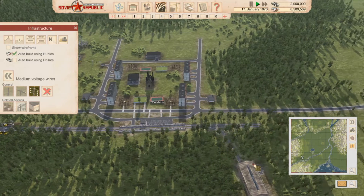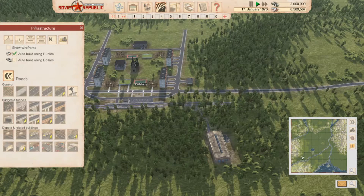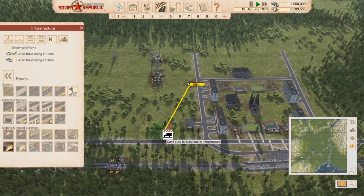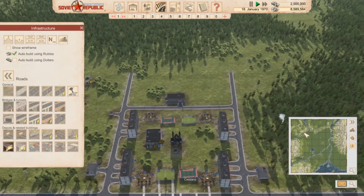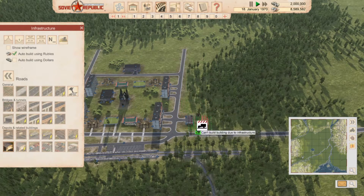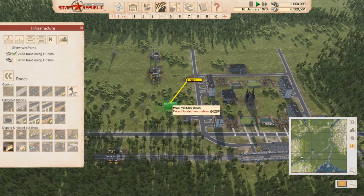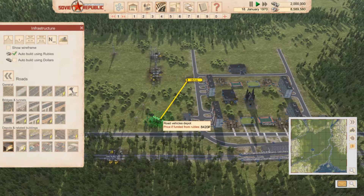You should all be connected. Now what we need is to get ourselves some vehicles — let's get ourselves a vehicle depot. We could probably just put you out this side. Not sure this pub's got power so we may need to resolve that. We'll put you in just about here.